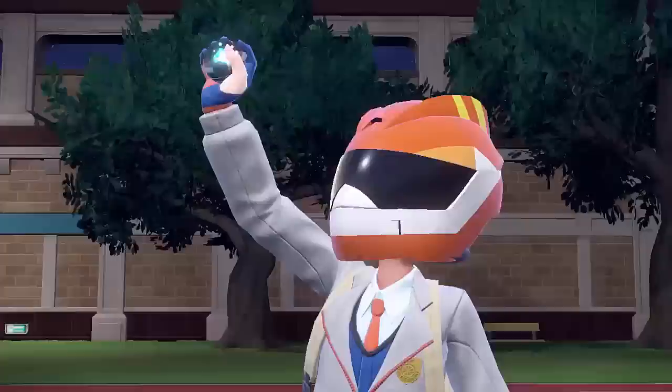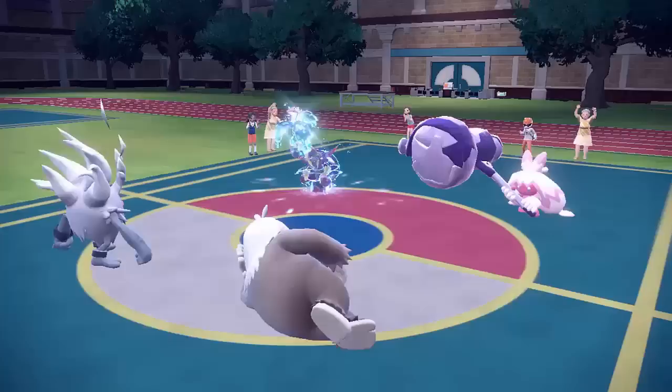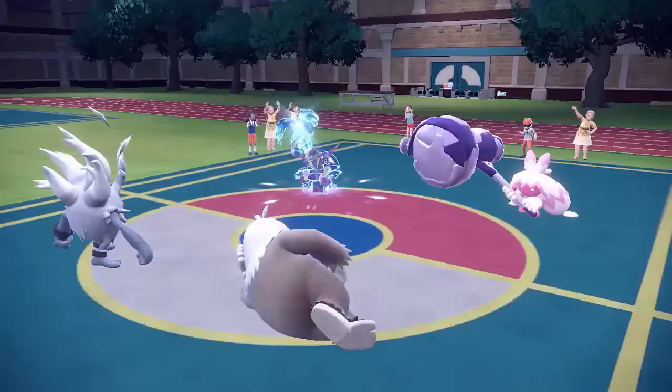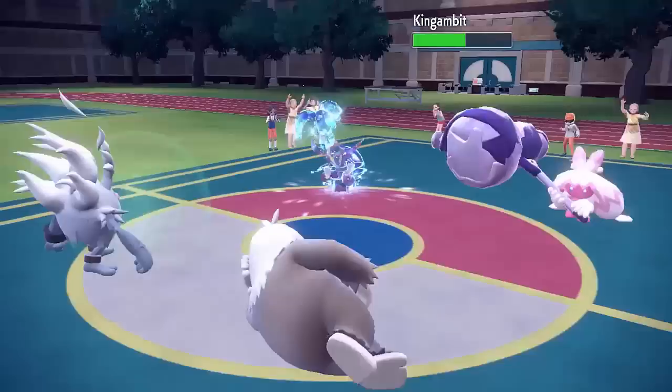I've got plus one defense on both of my Pokemon and they've got massive HP pools, so they should be able to take some attacks. My opponent Terastalizes their King Gambit — a good play because I have Fighting type coverage with Annihilape and they want to avoid super effective damage. They go for Knock Off and remove my Citrus Berry, which is annoying, and they go for Kowtow Cleave on my Annihilape — and I survive again thanks to Friend Guard. Friend Guard is just saving all of my Pokemon right now. That ability is so broken, and I'm so glad I managed to give Slaking that ability. I get another Bulk Up with Slaking.